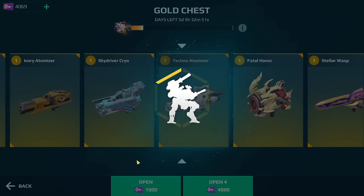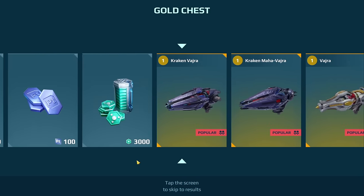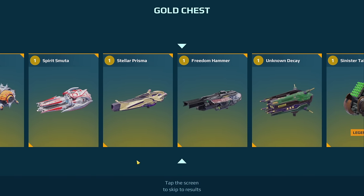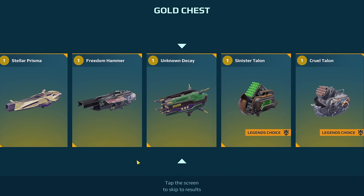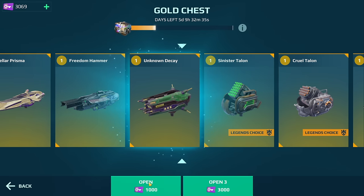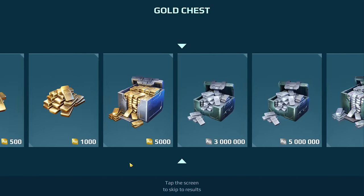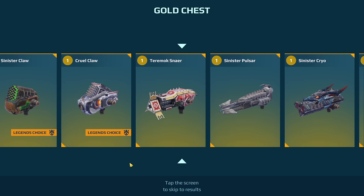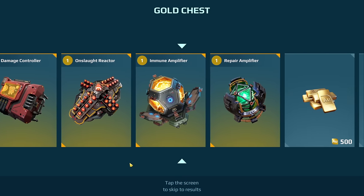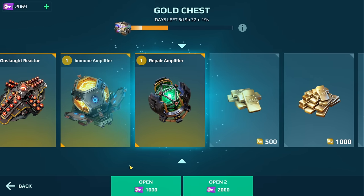Let's open up four more. I'm really curious to see what it's going to give me. Oh wow, Unknown Decay - that's a pretty good prize. I'm thinking I might have actually won one of these before, which means I could even put it on the Erebus. Oh my gosh, is that a Repair Amplifier? Are you kidding me? I just won a Repair Amplifier - no ways!